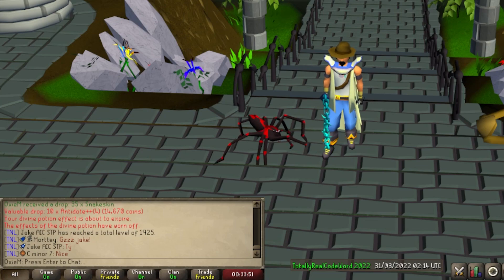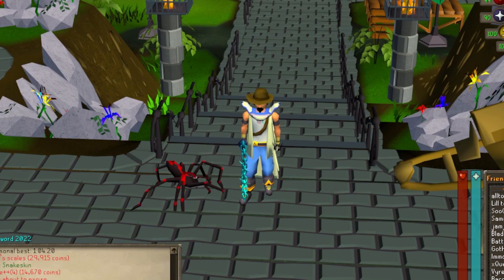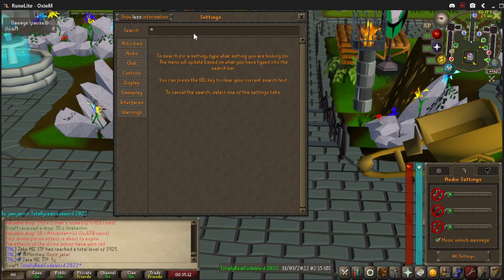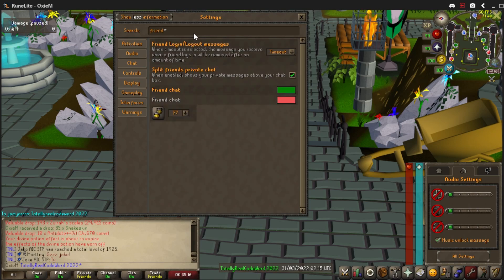If you do not play on Runelite or you don't trust the plugin hub, there are other ways to have the codeword on screen. The easiest is to have it typed out in your chat box. When a drop notification pops up — in this case, 10 Antidote from Zulrah — we'll see both the drop notification and the codeword for the event. A convenient way to keep the codeword on screen at all times is to message it to a friend, so it will always be showing on screen. This is what is highly recommended for mobile players. To enable this, go into the Settings tab in your vanilla RuneScape settings, type in 'Friend,' and in the box where it says 'Split Friends Private Chat,' make sure that is toggled on. This way, whenever you send a message, it will show up above your chat box.